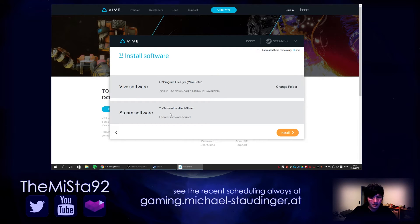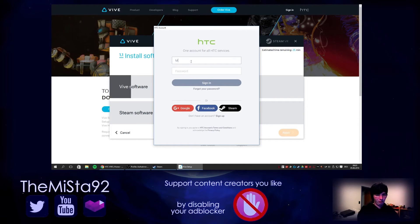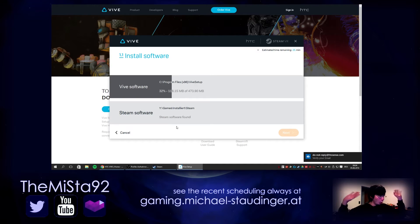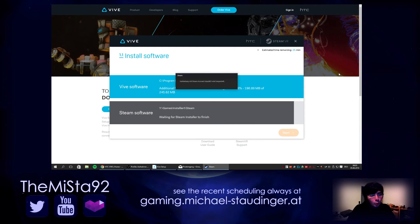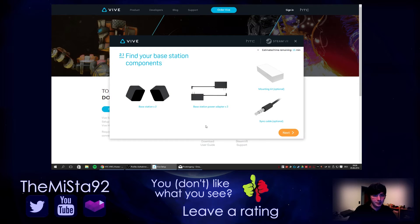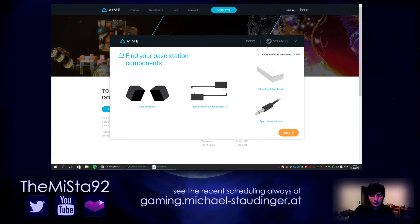Install software. Steam software found — great. Vive software, let's install it. I already have an HTC account, so that worked. Additional files downloading. SteamVR — fifteen minutes? Okay, that was fast.